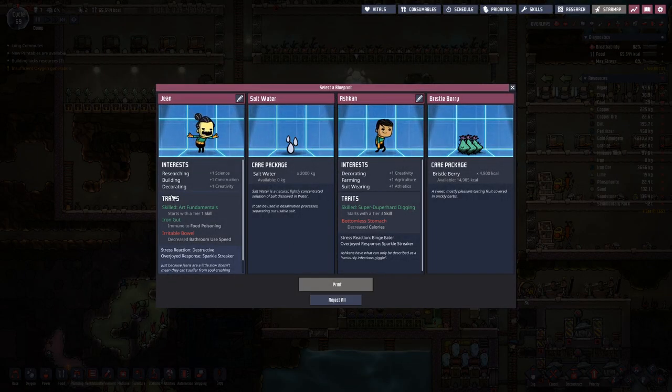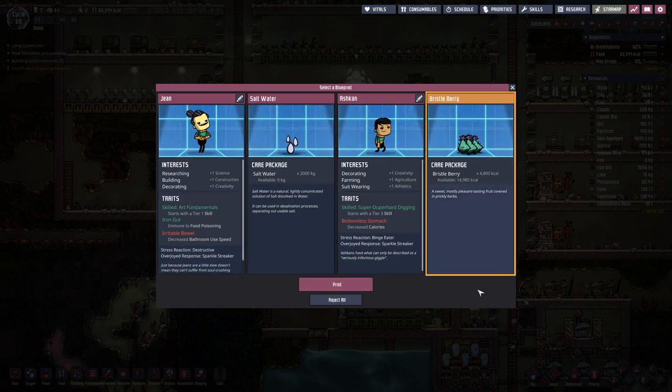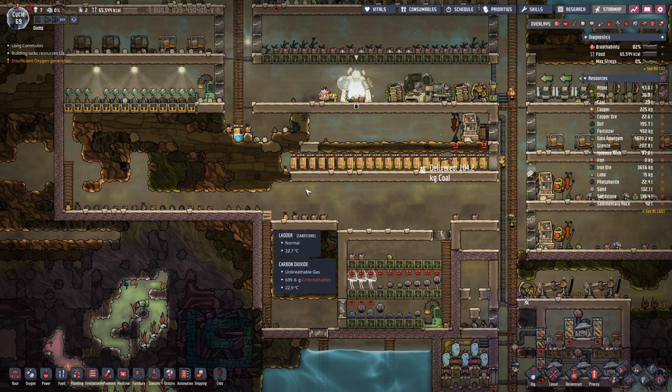Now let's look at what we have here. We are looking for a good doctor, but these ones do not have that particular skill set. We also have salt water and bristle berries, so let's take the bristle berries.